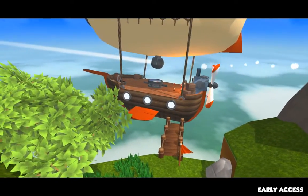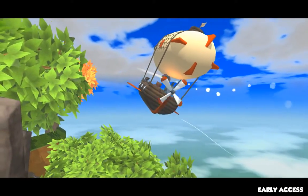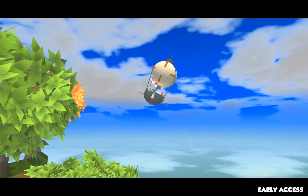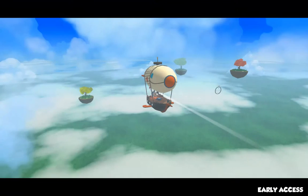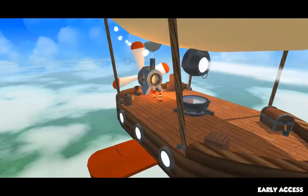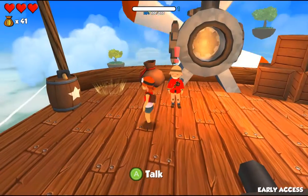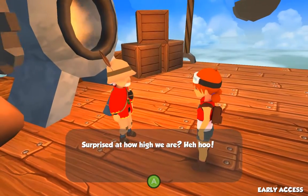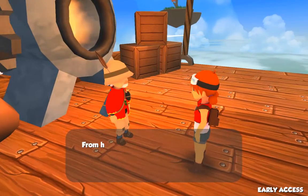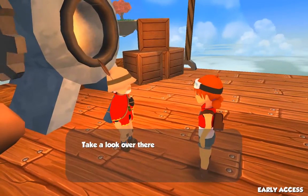We're going to travel by airship to platforming levels. There's all the usual stuff — there's secret areas, there's hidden pickups. You do the same area multiple times, and as you go back a second time you'll have different objectives and different things will unlock as a result. It makes good use of the resources, I guess. Now it is early access — the game isn't finished yet. As I understand, there are only two main worlds done so far.